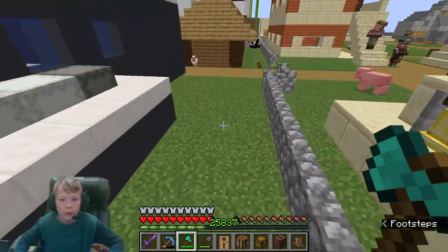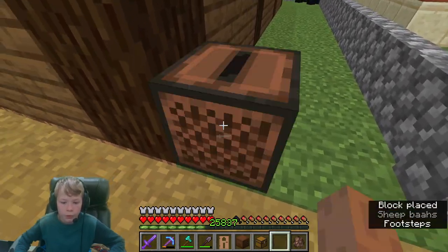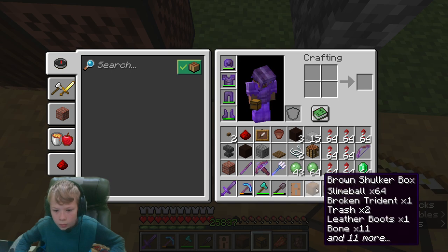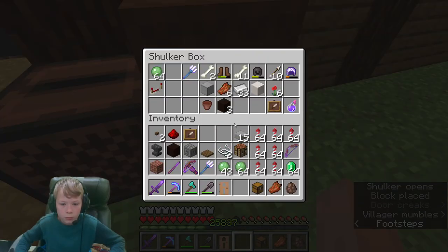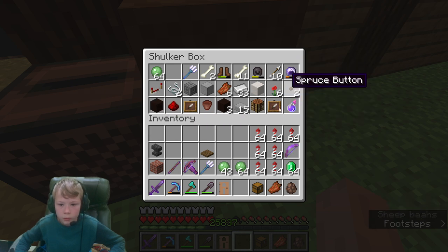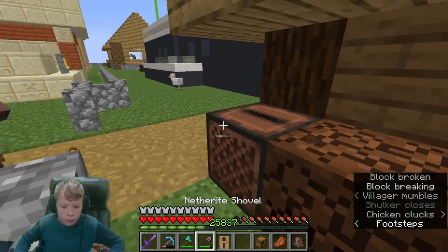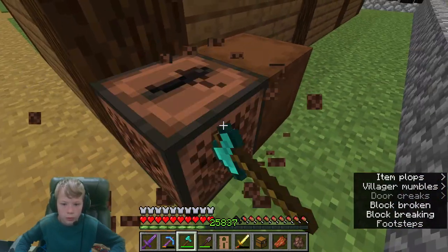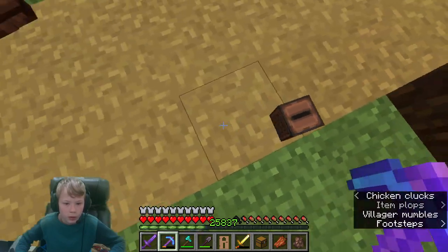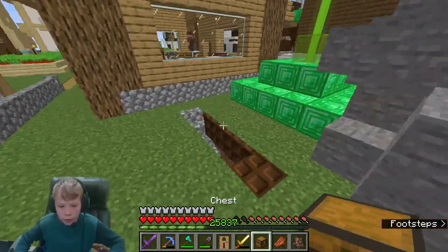Oh hey, there's a blast furnace right there - great. I don't know why I didn't just put the jukebox over there. Did I not take it? I forgot to free up inventory space. I'll take that with me. What happened to that shulker box - I have inventory space, why is it not going into my inventory? Where's that crafting table, I need it.